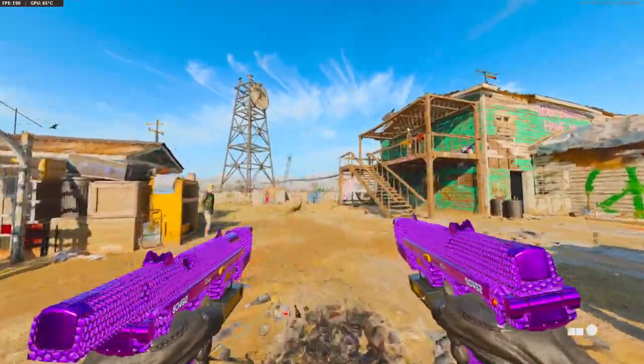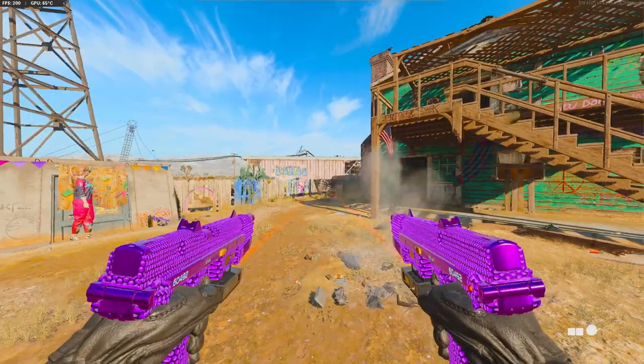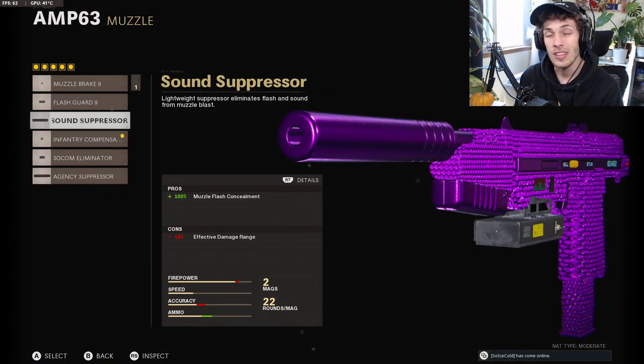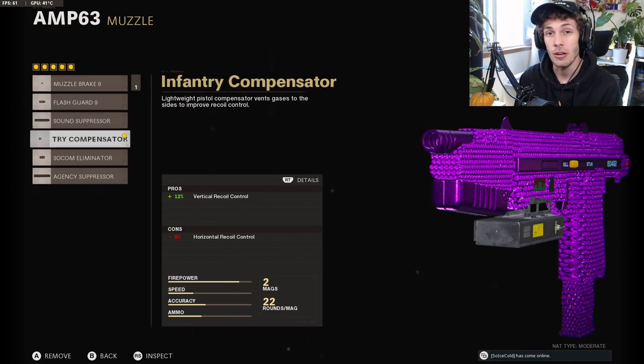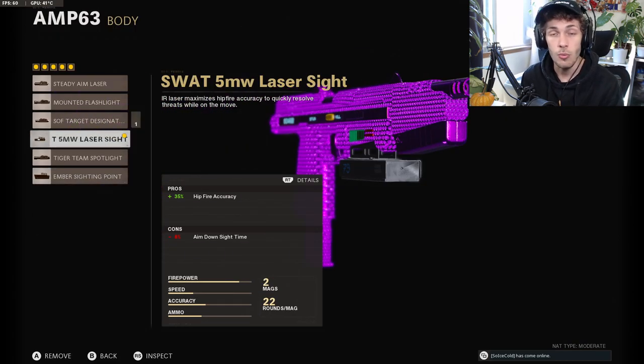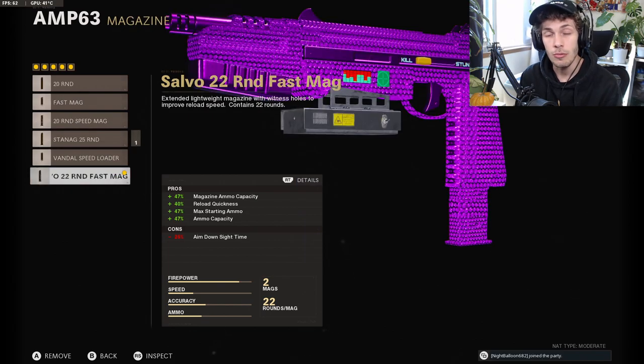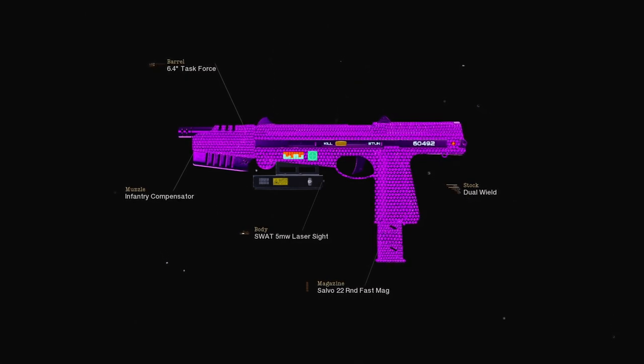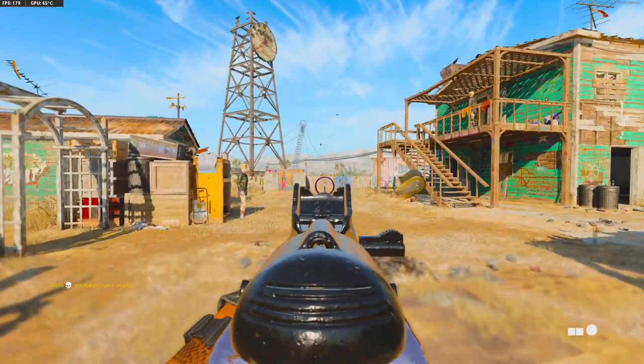For the next secondary I want to show you the AMP — I believe this is actually the best secondary to run akimbo. For the muzzle do the Infantry Compensator or the Sound Suppressor. The Sound Suppressor keeps you off the radar, but the Infantry Compensator lets you land more shots due to less recoil. For the body do the SWAT 5mW Laser Sight — we're losing ADS speed but that won't matter in akimbo. For the magazine do the Salvo Mag for extra ammo and fast reloads without hurting ADS speed since this is akimbo. Here's the screenshot for the best akimbo AMP setup.